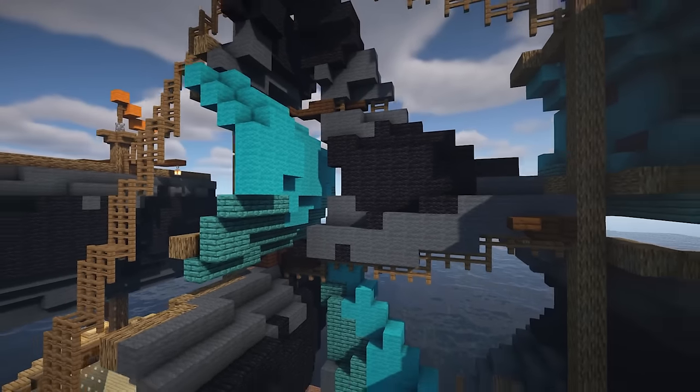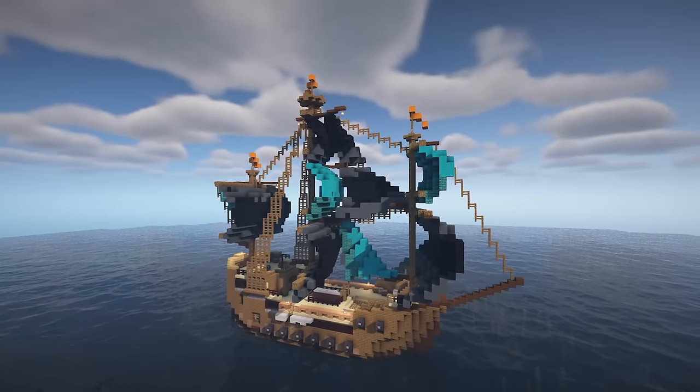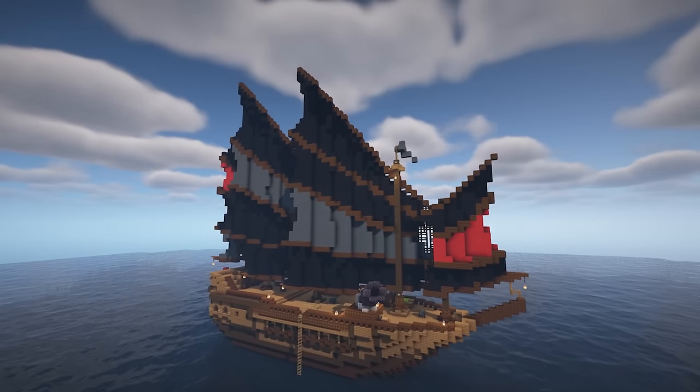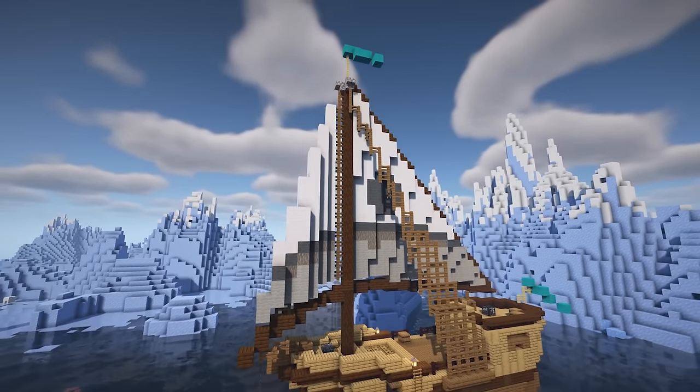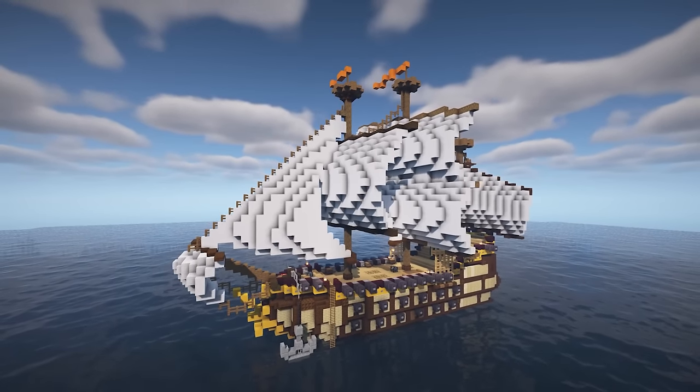Seven Seas is an expansion of the structures mod When Dungeons Arise. While the latter focuses on massive land structures, Seven Seas takes this further by adding complex ships and other oceanic dungeons, while following similar design ideas, vanilla customization, and datapack possibilities.